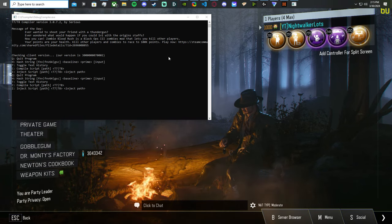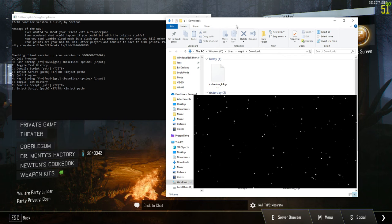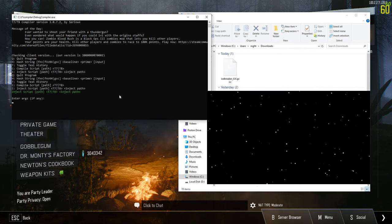Once you download this, we're just going to press I on the injector and then drag our GSCC file that we got from Discord into the injector, then press Enter — and then we should be injected.